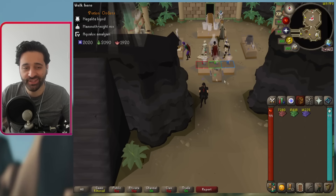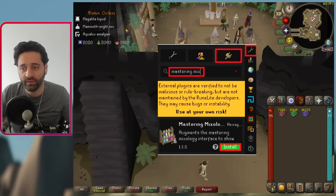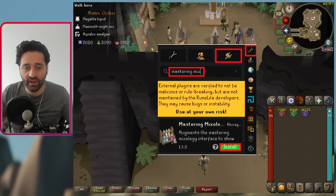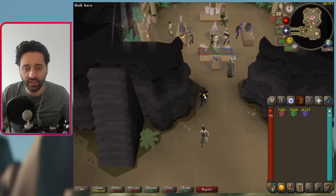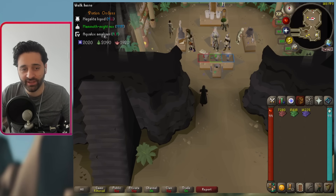We have our paste, we're almost ready to get started. If you look at the top left here, we've got our potions and you can use that. But what I really recommend is downloading the Mastering Mixology plugin — go to the plugin hub and turn that on. And we're going to see here, this is the biggest quality of life improvement with this plugin.